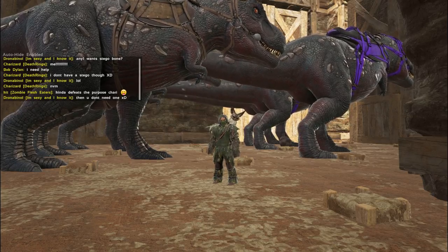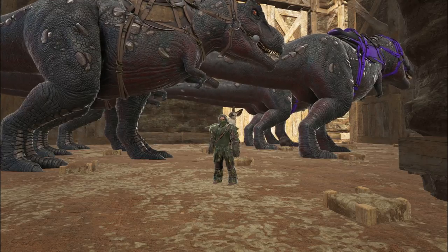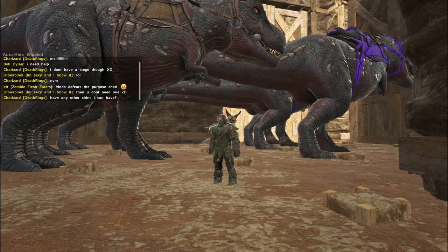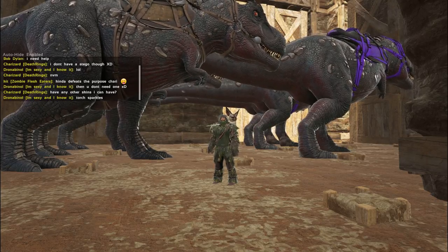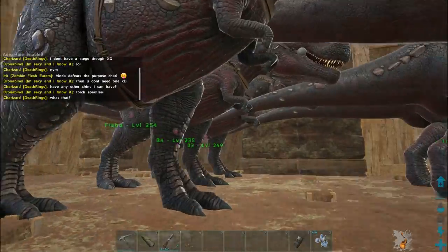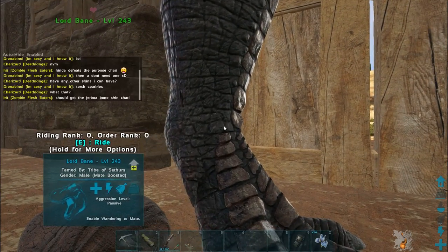Black pearls are also a required material for the tech tier stuff. I tried farming them on the island by killing alphas in the water and squids, however I came across a problem — if you don't have a squid you can very easily get dismounted by the jellyfish and eels, and that is how I lost my mosa and a lot of mastercraft gear.